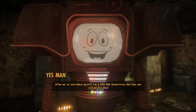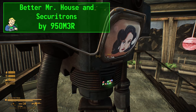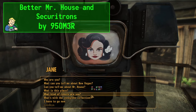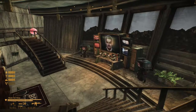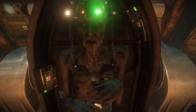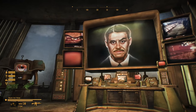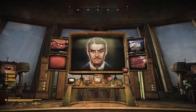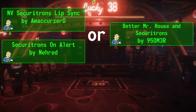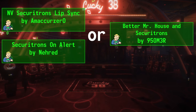The alternative option is for those who want something a bit more colorful — the simple retexture mod Better Mr. House and Securitrons does exactly that. It brings vibrant color to the Securitrons along with Mr. House on the big screen and in the tube, not to mention DLC Securitrons as well. I tried combining all three of these together, or even using the animated lip sync mod with this Better Mr. House one, and it did not work. All I could accomplish was either using the first two together or this one alone — the choice is yours.